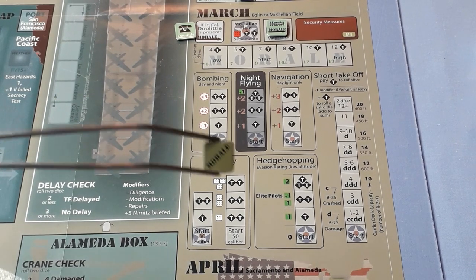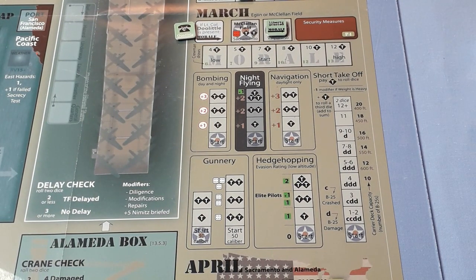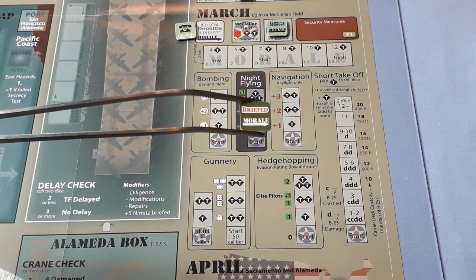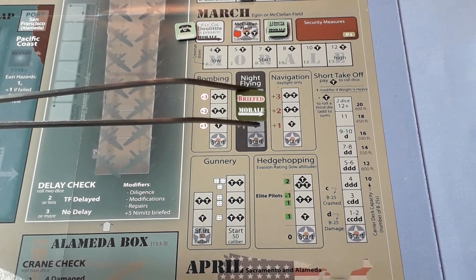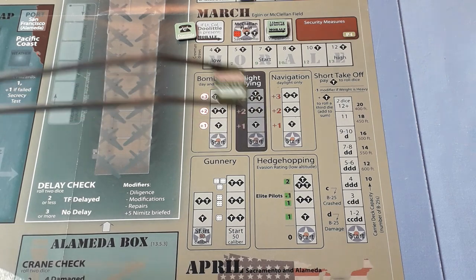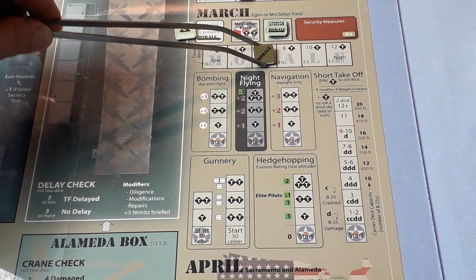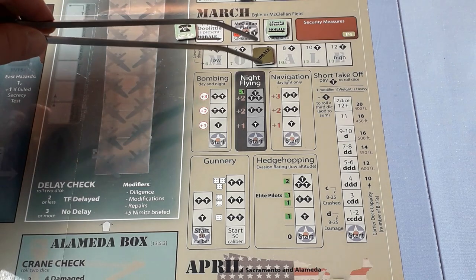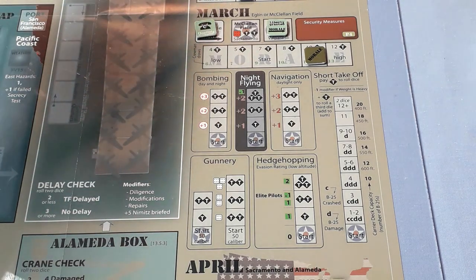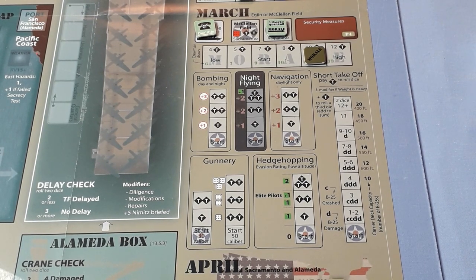Talking about morale - here's the counter for the track. On the other side of this one is another opportunity to increase the morale of the team by briefing them, telling them they're going to bomb sites in Japan. However this one does have very bad adverse modifications to the security risk in April, so I think we'll leave that. We'll pop it in the start box. Now because Doolittle's here it can go up one, and because of this liberty gained it goes up another one, so we're at 10. Also make sure to check in February for any morale adjustments from modifications, but no, we didn't have any.